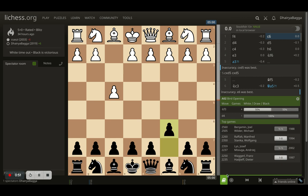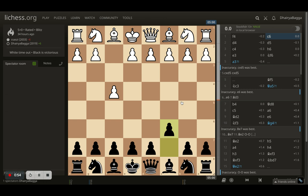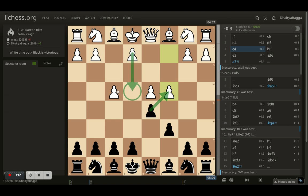I started off with C6. That's what I generally do — I play C6, D5 no matter what my opponent does. Opponent plays D4, and I go with D5, trying to hit the center. Opponent plays C4, wanting to acquire the entire center. Now I could take the pawn, but then opponent plays E4, and all three pawns in the big center will be troublesome. The opponent can also take back with the bishop and bring the queen to B3, suddenly hitting F7 and B7. So you should never take the pawn on C4 straight away in the opening.